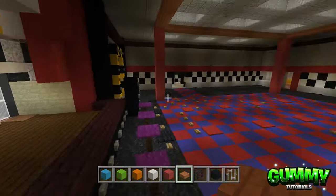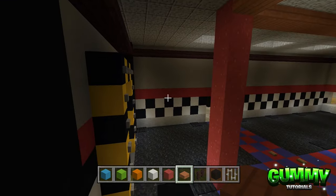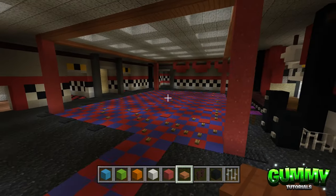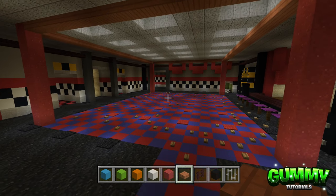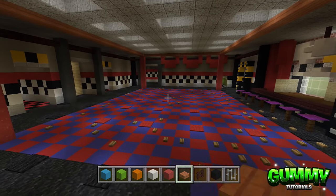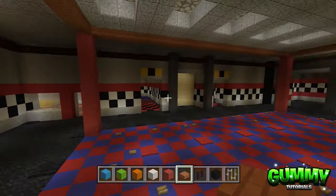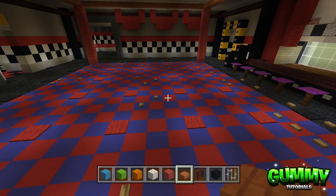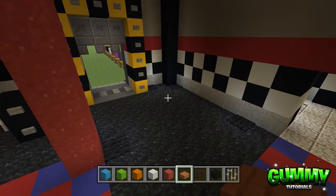Once the slabs are placed, it should be looking something like this — red concrete powder in each corner joined together with the acacia slabs. We're then going to start adding some detail around the sides working our way around, and then come back to the middle area to add tables and chairs later in the video.